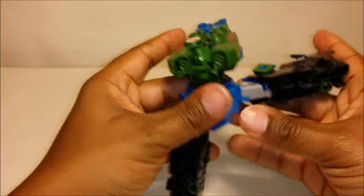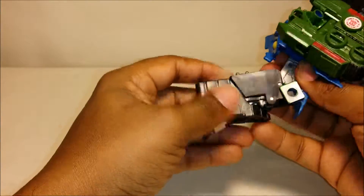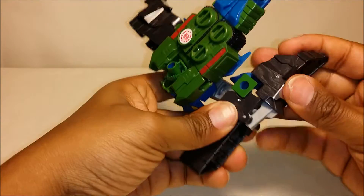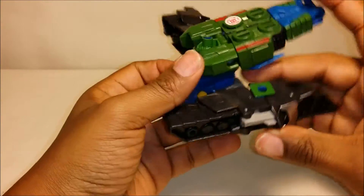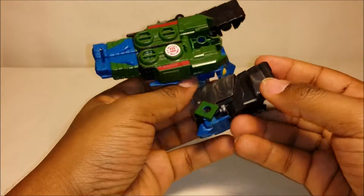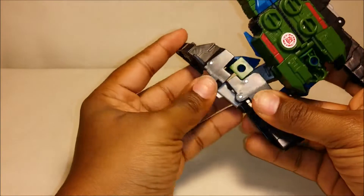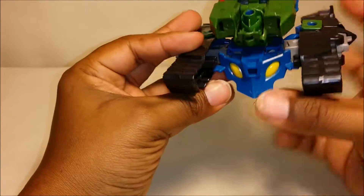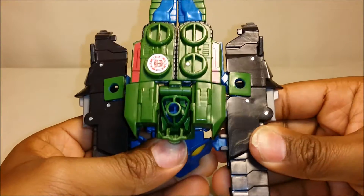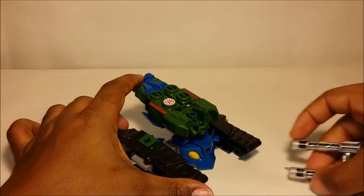Then take the legs and pull them up, and bend them like so. Fold this part inward towards the legs, then this part of the leg comes out, straightens up, and forms one of the tank treads. Do the same on the other side — fold this part down, take this part out, make sure the green part comes here, fold that over it, and there you have the other tank tread. He's got a little blue tab — connect the leg into there on both sides, make sure it stays in, and there he is back in his vehicle mode. Just add his weapons back: put the blaster cannons in the slot and the sword goes on top for the official transformation.